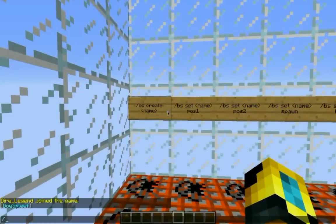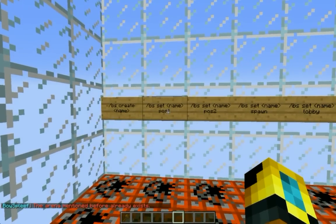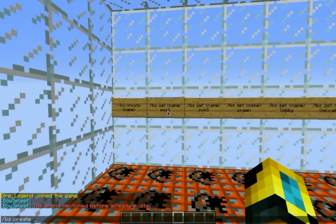To create the arena, you want to type /BowSplief create and the name of your arena that you want created. Apparently that name already exists, so I will call it King.